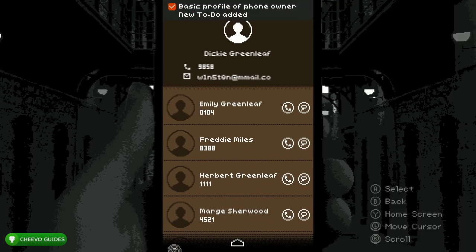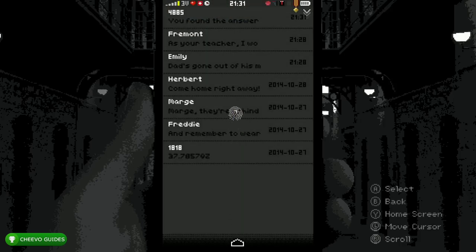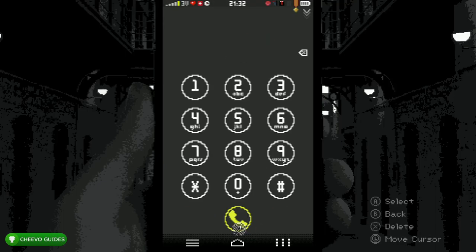Go home, then go to SMS text messages. Click the conversation with Fremont — this is your teacher. Go ahead and click the top text message about your 17th birthday. After that, you're going to get a call from 4521 — go ahead and ignore that call.